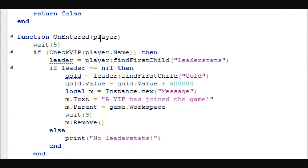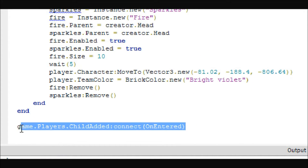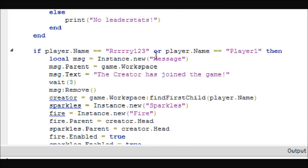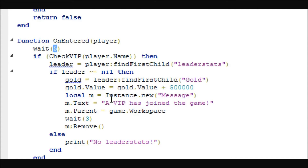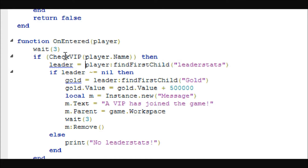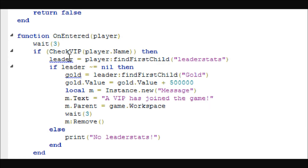This is the onEntered function, which is called via game.Players.ChildAdded connected to onEntered, and this is the player that enters. It's going to wait five seconds — you can probably lower that — and then it's going to call that checkVIP function. The reason it's set up like this is so it will return true or false: if it comes back true then do everything in here, if it comes back false it does nothing.